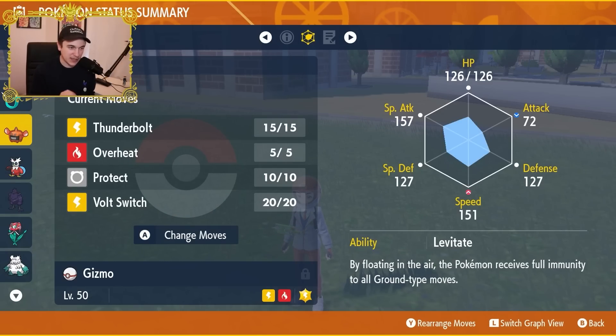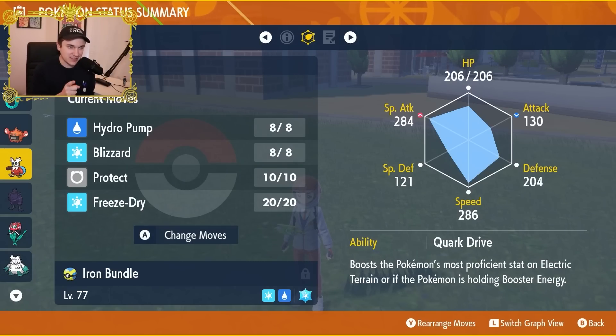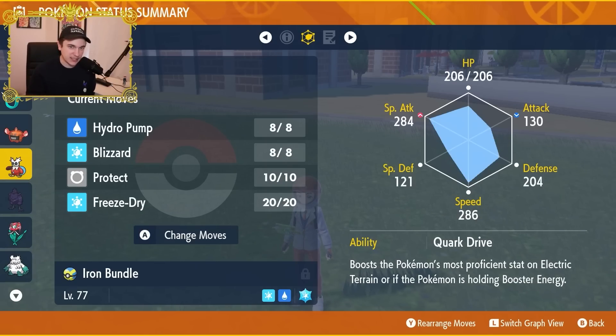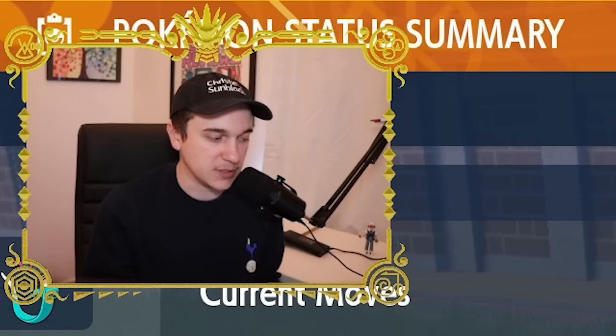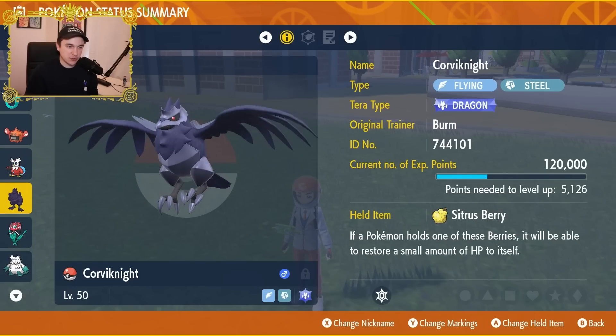Iron Bundle has Booster Energy with an Ice Tera type to boost those ice moves, Modest nature, with Hydro Pump, Blizzard, Protect, and Freeze Dry. The stat spread is finagled so that with a Modest nature, speed is still just barely higher than special attack, so when the Quark Drive Booster Energy pops, we boost speed but still deal maximum damage. Corviknight has a Citrus Berry, Dragon Tera type, Adamant nature, max HP and max attack.